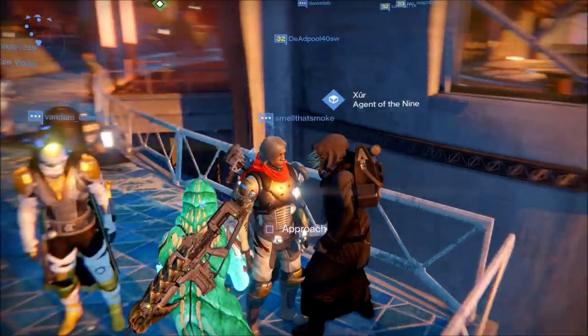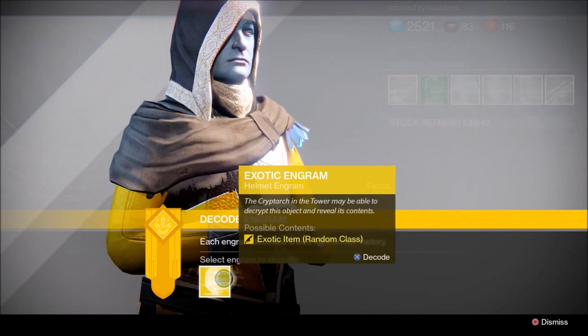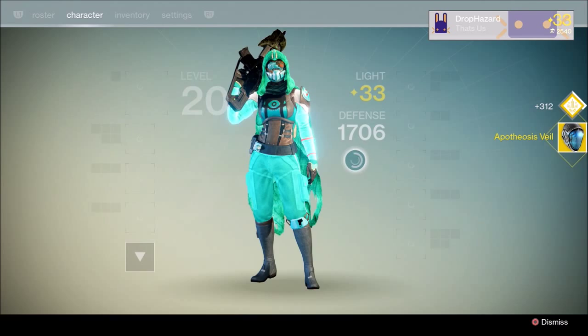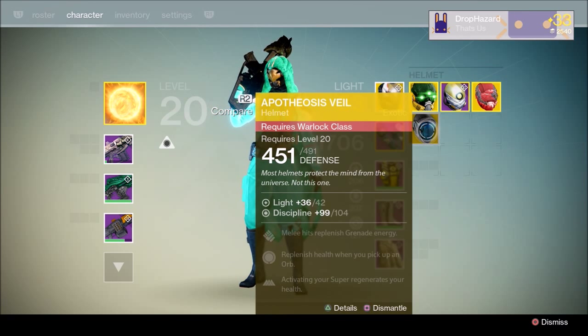Alright, let's go find out what we get from the helmet engram. Drumroll please — Apophysis Veil! I have no idea what that does, but let's find out. Melee hits replenish grenade energy, replenish health when you pick up an orb, and activating your super regenerates health.